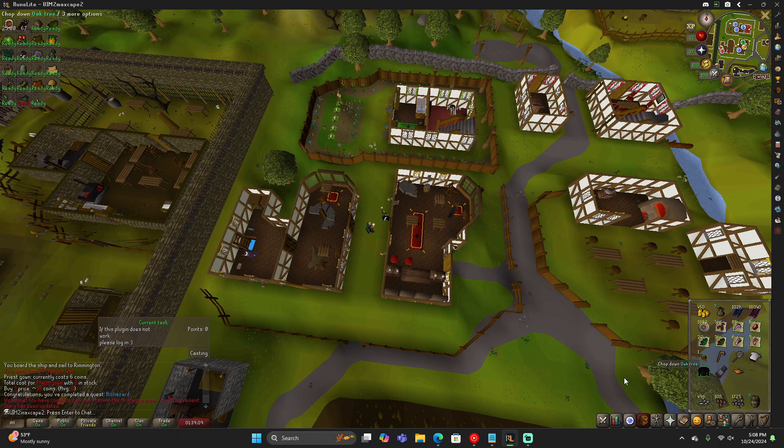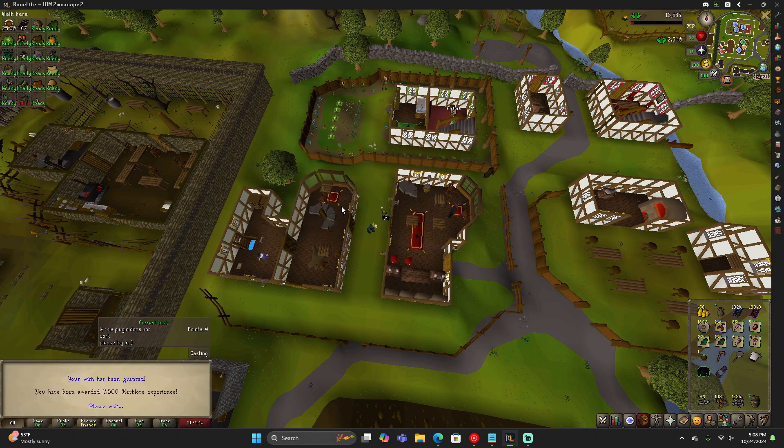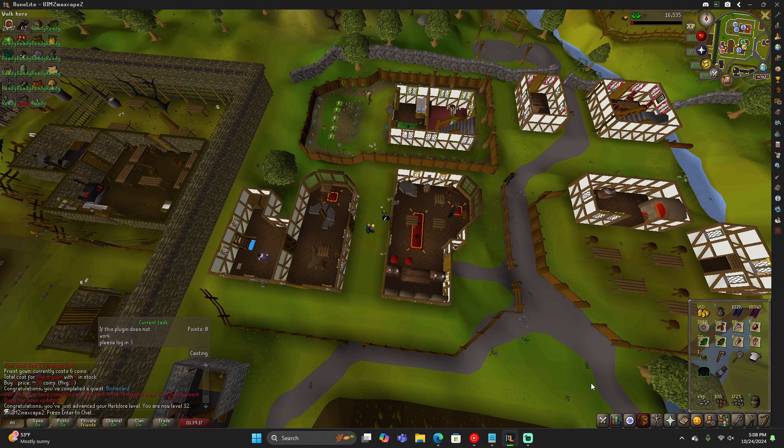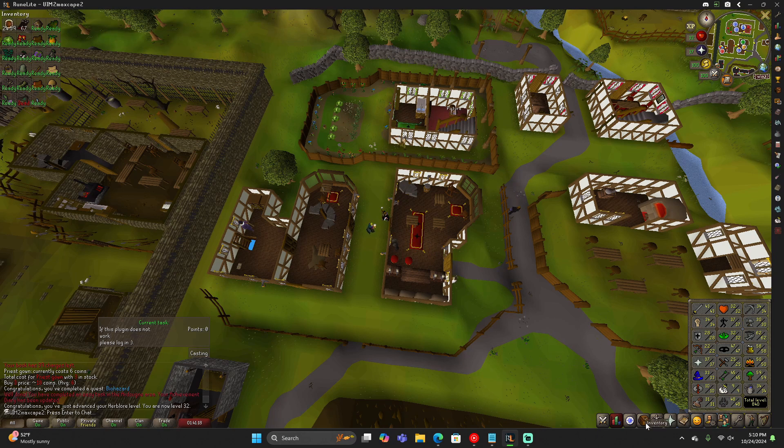I'll use this experience lamp on Herblore — should probably hit 32. Nice! So now we have access to Ardougne's herb patch, which is a good way to get some earlier herbs. At 58 we can get the herb sack, or at least use it, but we have to actually get it through Slayer or Tithe Farm. I plan on using Tithe Farm to level my farming, so that'd be a good way to get points to buy that. Anyway, that's going to be the end of this episode.